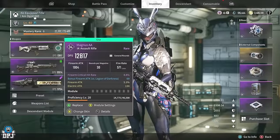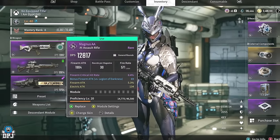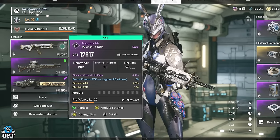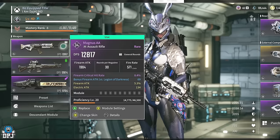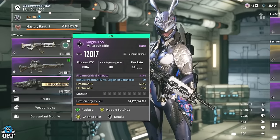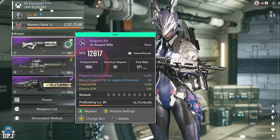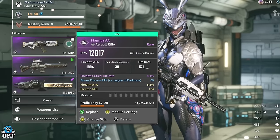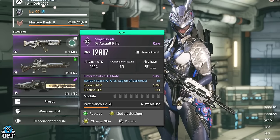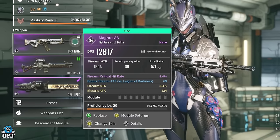First things first, on your weapon we can see the values of DPS — damage per second — which is calculated by how many shots you can hit per second, taking into account your weapon's fire rate too. Although this is a nice number to see, it isn't the one we want to focus on. We want to focus on the firearm attack value, which is basically the overall damage output of your weapon. When this is raised through modules, you will see DPS values go up too.